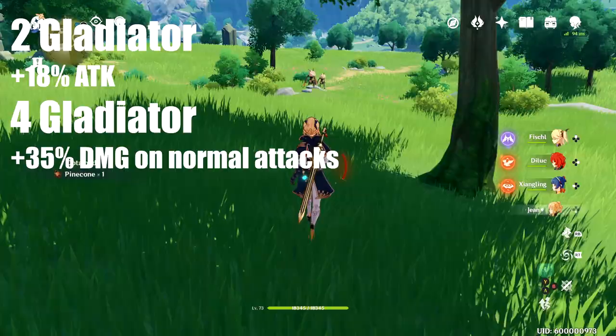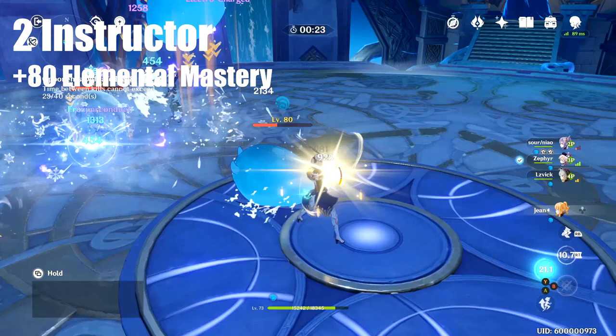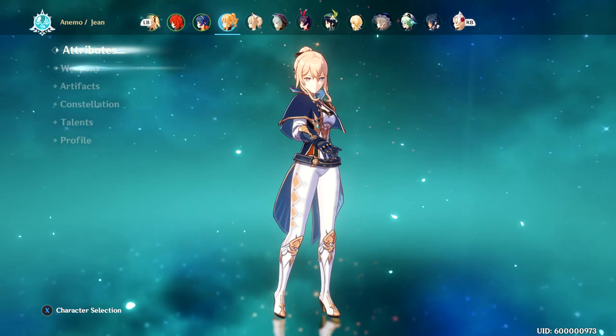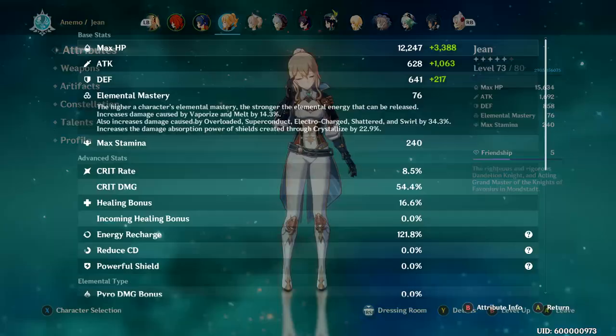I tested six sets and calculated the DPS of a normal melee combo — hits 1 through 5 twice — and also checked out swirl damage, gale blade damage, and dandelion breeze damage, then combined those. Do keep in mind that golems reduce physical damage, so it'll seem like the elemental damage is far higher than the normal DPS, which just isn't true, but for the sake of testing we had to use the golems.